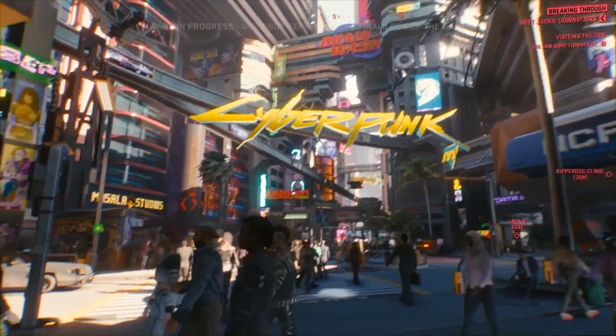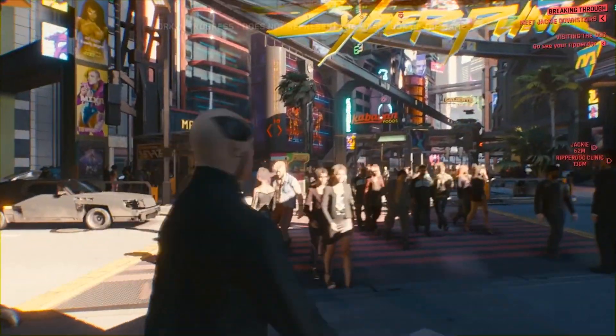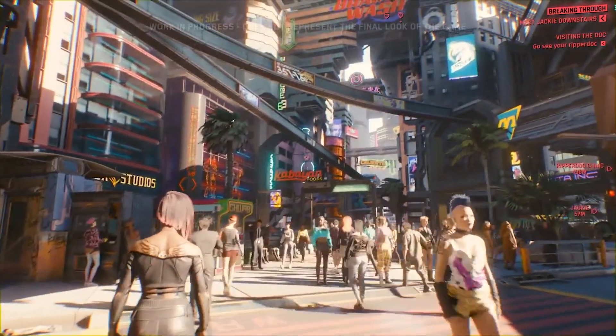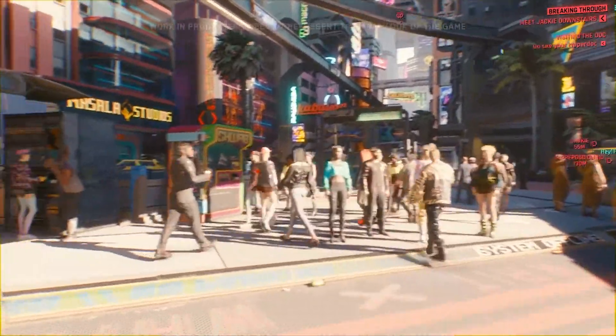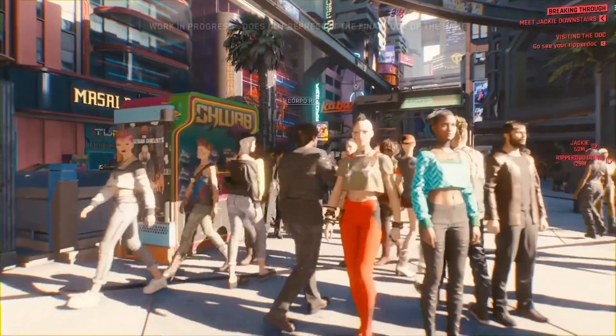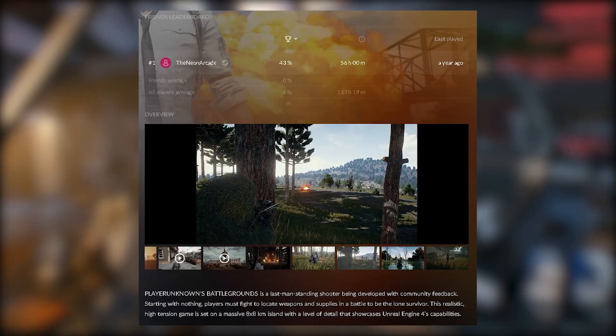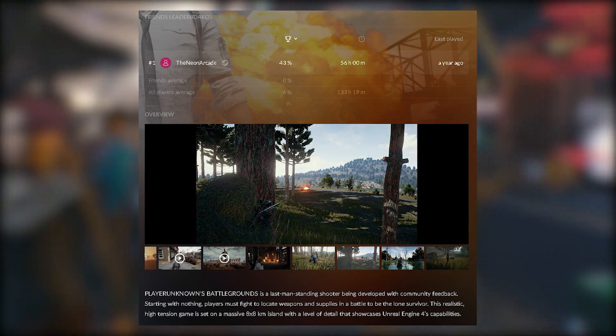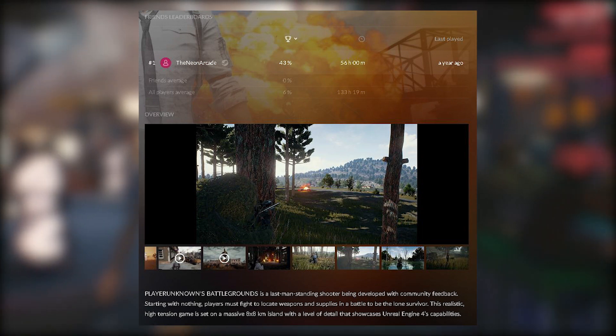Cross-platform chat is yet to be integrated into the beta, but it's something I'm really looking forward to upon full release. It will be huge for softening the blow for those who swap from console to PC but still want to stay in touch with their buddies from Xbox or PlayStation. Leaderboards are also integrated into GOG Galaxy 2.0, letting you take part in friendly competition between you and your friends in collecting achievements.